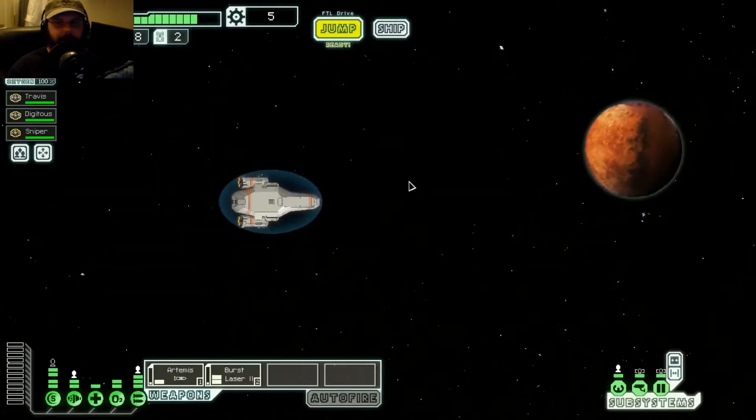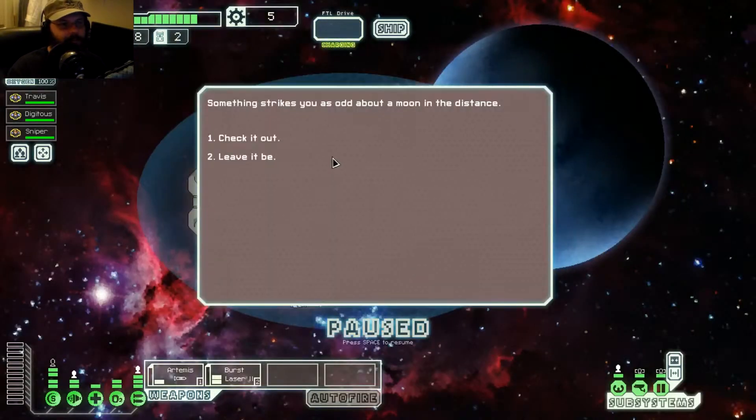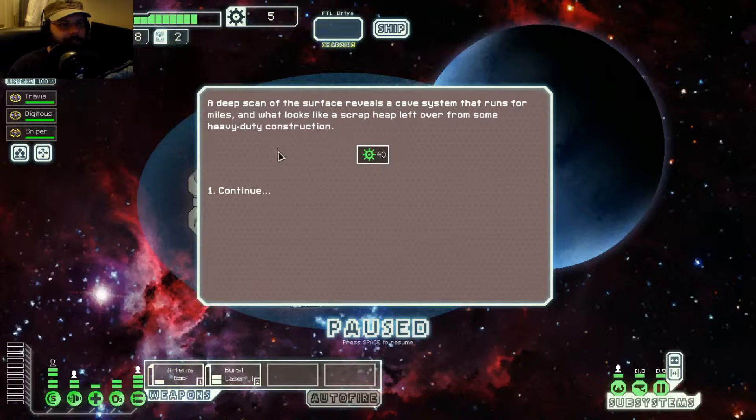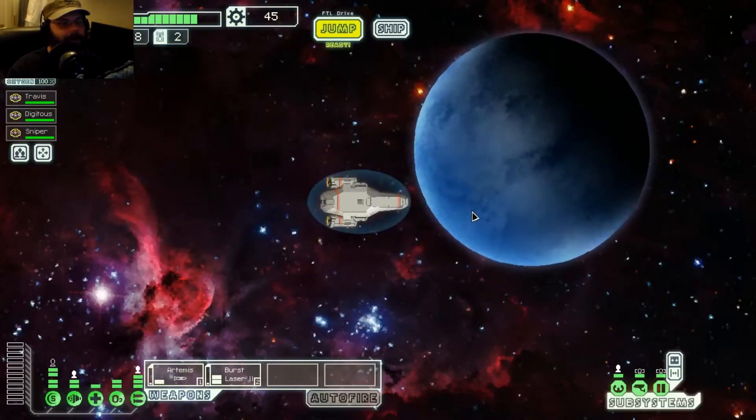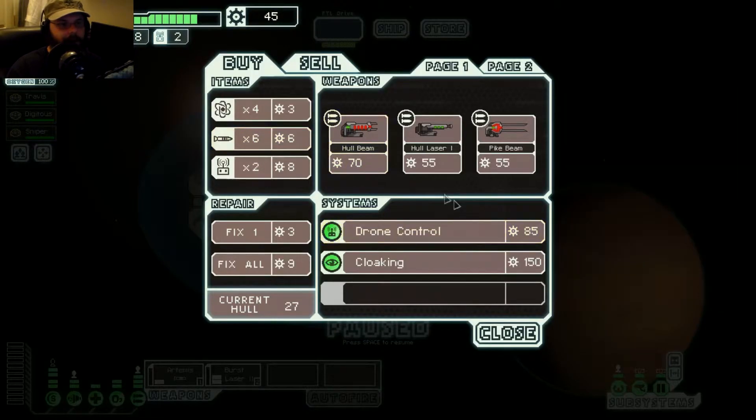Alright, let's just keep going. Something strikes you as odd about the moon in the distance — check it out! Deep scans of the surface reveal a cave system that runs for miles, and what looks like scrap left over from some heavy duty construction. Yes! Let's head to the store.